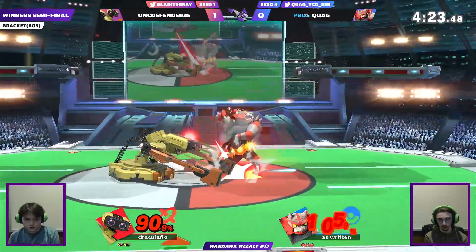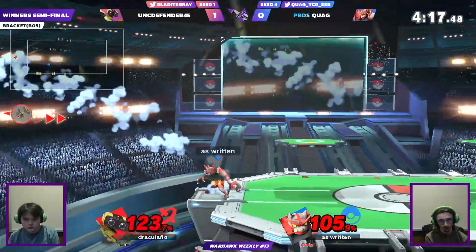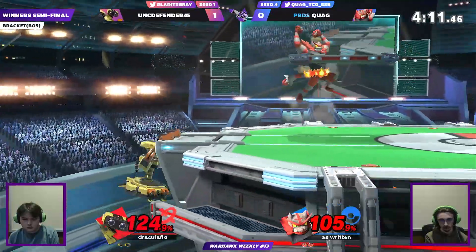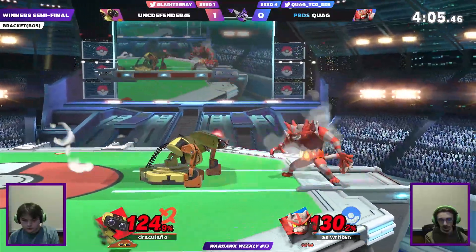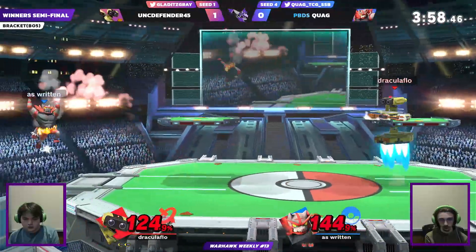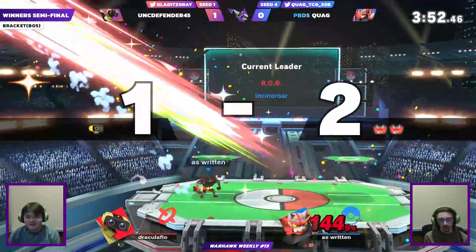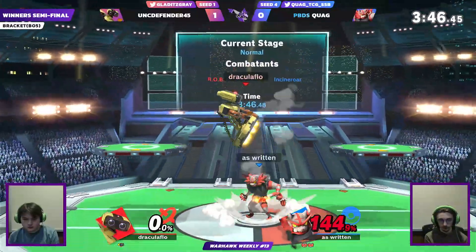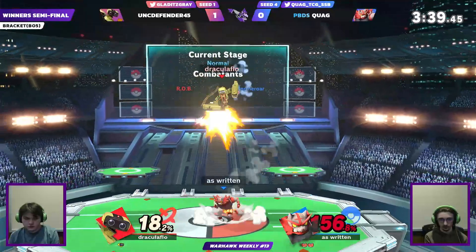If Gray pushes Quag to ledge, ROB at ledge is very good. Meanwhile Quag just wants to keep center stage — the power is all in his favor right now. He's got Gray on the ropes on the stock. Very nice patience from Quag, recognizing that Gray just wanted a protective attack. Up air to get out of hitstun, but back throw — that will kill. Slight lead for Quag.